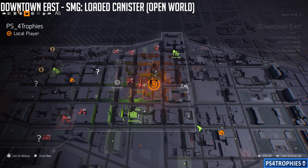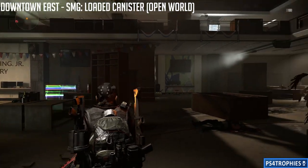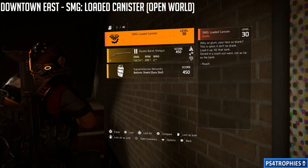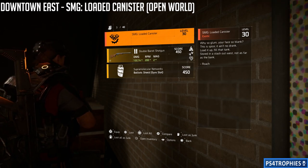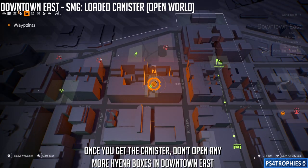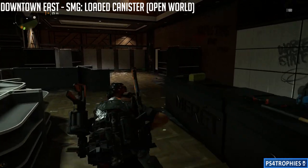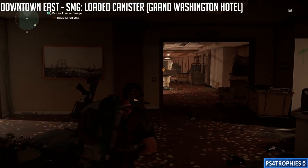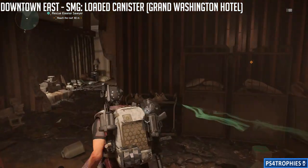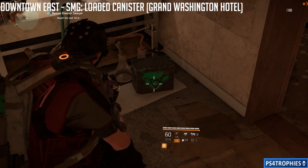Once you have Hyena keys, you need to open Hyena-locked boxes. In Downtown East you can find the SMG Loaded Canister. There are two open-world locations and one in the nearby mission — the Grand Washington Hotel mission. The first open-world box is here, and there's another one just a little further north. In the Grand Washington Hotel mission, there are two Hyena boxes: one in a bathroom on the way to the roof, and one outside on the roof itself. That gives you four chances total to get the Loaded Canister in Downtown East.